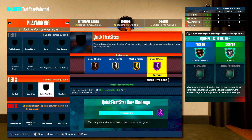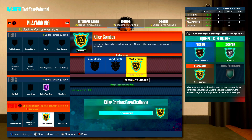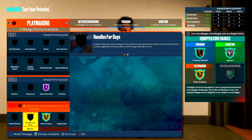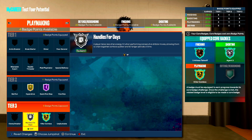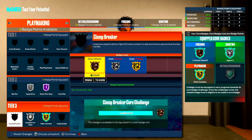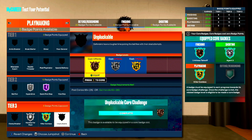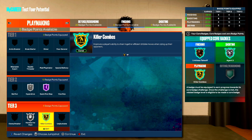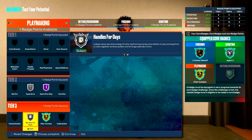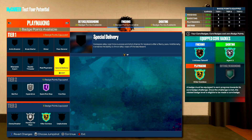For playmaking, quick first step goes on hall of fame, then core killer combos. Add hyperdrive and handles for days — that leaves four badge points. You can drop hyperdrive one tier and put clamp breaker on bronze, or swap it for unpluckable on gold without clamp breaker but with killer combos on gold, handles for days on silver, and unpluckable on gold.